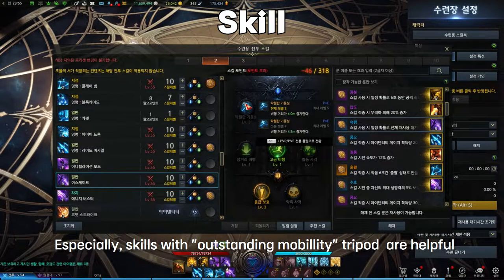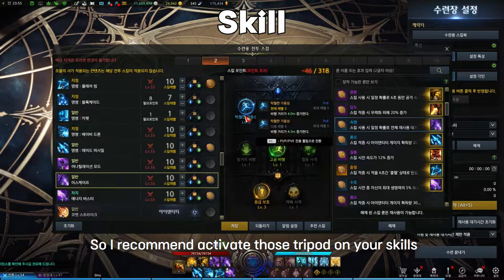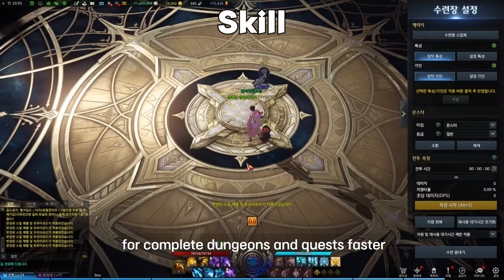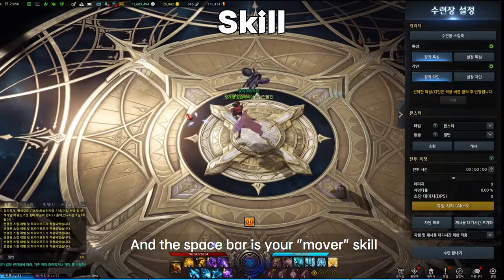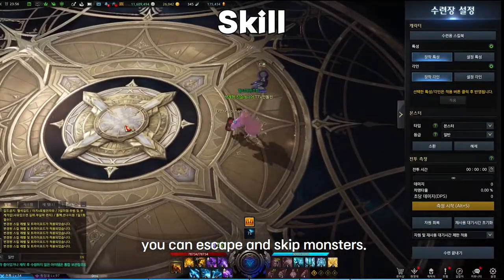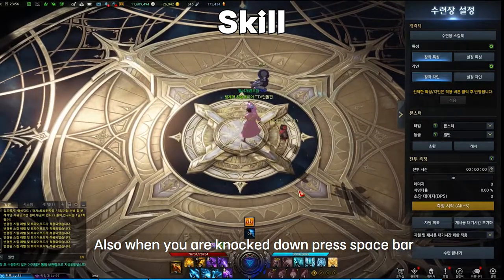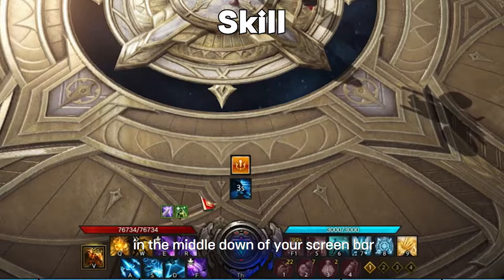Skills with outstanding mobility tripods are especially helpful, so I recommend activating those tripods to complete dungeons and quests faster. The spacebar is your movement skill — you can use it to escape and skip past monsters. Also, when you're knocked down, press spacebar to get up. You can check the cooldown time of the spacebar at the middle bottom of your screen.